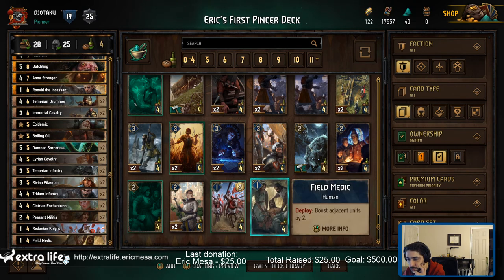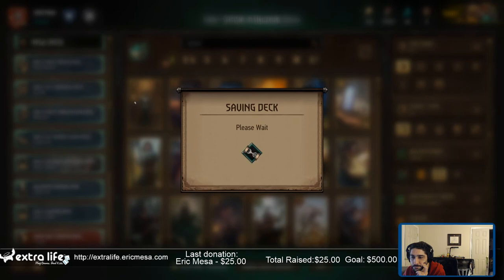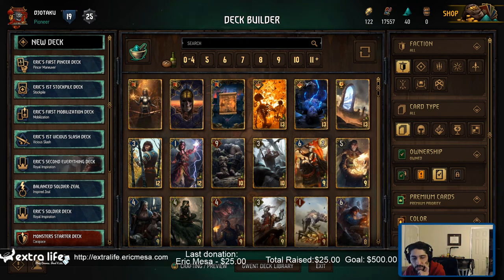One more 4-provision. Death blow — Vitality for two turns. Let's do that. This is my first Pincer deck, and I'll share it out and play it next episode. So I'll see you next episode. Bye.